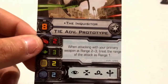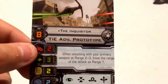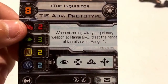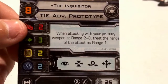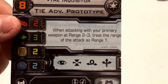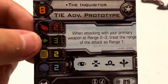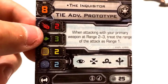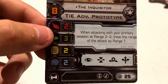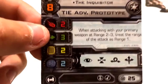This is a very, very powerful ability for the Inquisitor. Think Tycho Celchu, but rather than ignoring stress when taking actions, this guy ignores enemy range combat bonuses. It doesn't matter what range you're attacking at — as long as they're within your firing arc, even at range 3 it'll still be treated as a range 1 attack. Not only does this mean the Inquisitor will always get that one extra attack die, but it also means the enemy will be denied other modifications, such as Auto Thrusters.